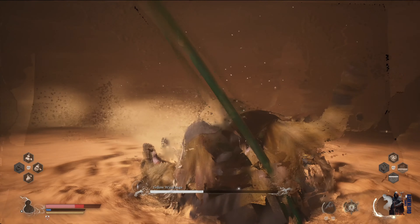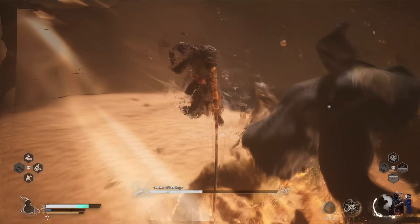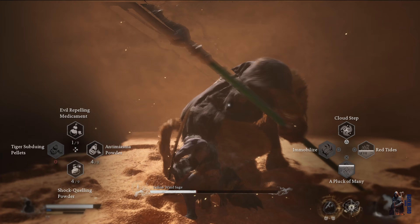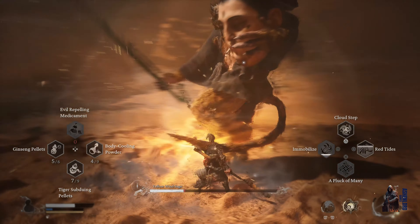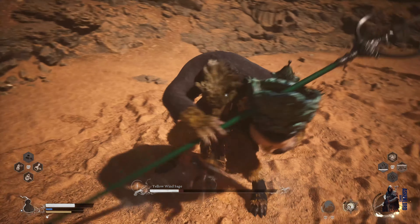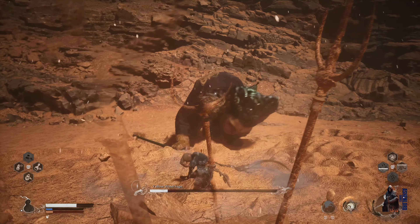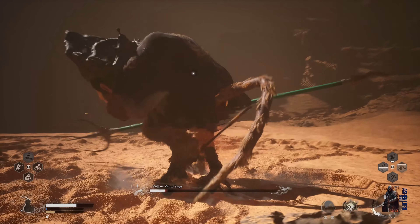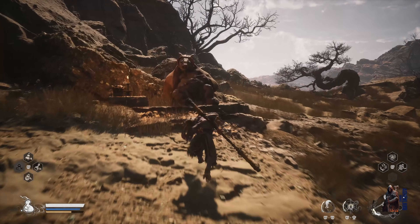So let me give you a tip on how you can deal with this boss extremely easily. What we are using right now is the legendary Wind Tamer ability. The Wind Tamer ability has a unique perk that can nullify all status effects in the surrounding area, literally nullifying all the wind and gust effects that this boss is doing.